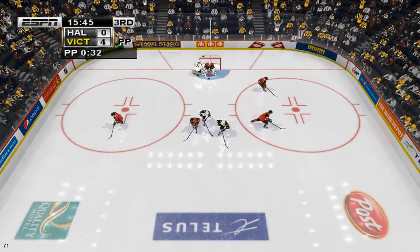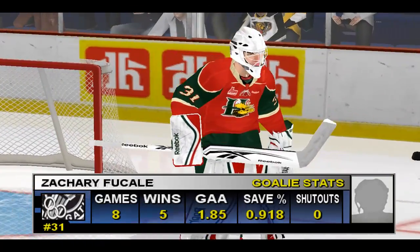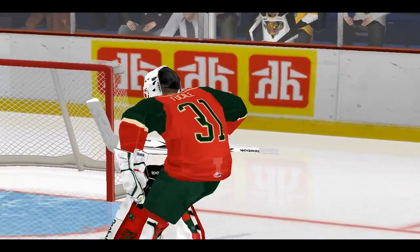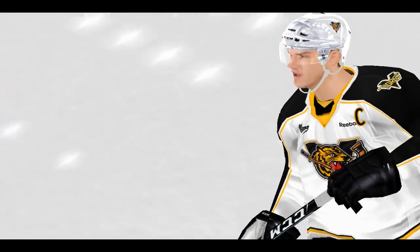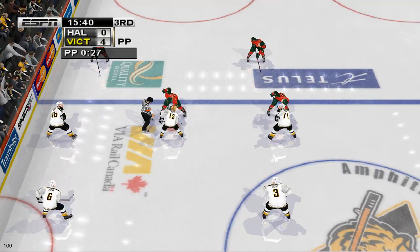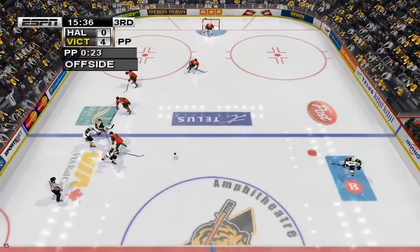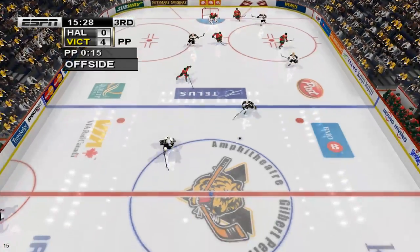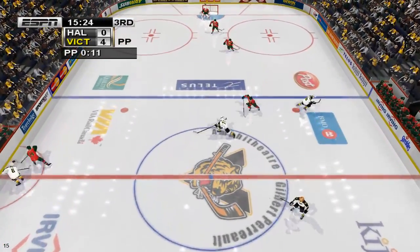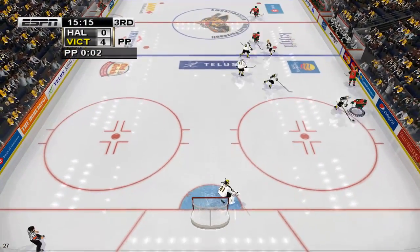Blocked. About to drop the puck. The face-off goes to Victoriaville — that's offside. We're ready for the face-off. Across. Nishnikovs dumps the puck in. Victoriaville has it now.